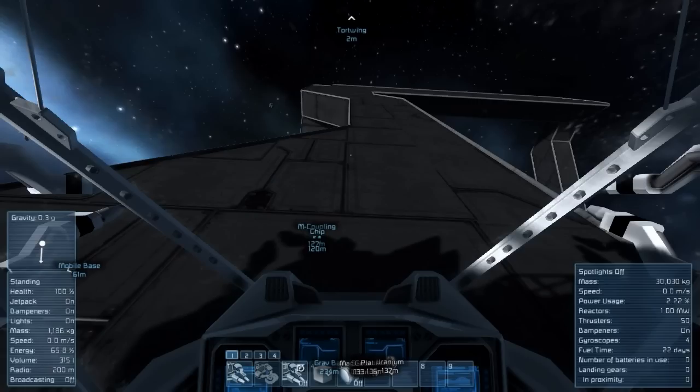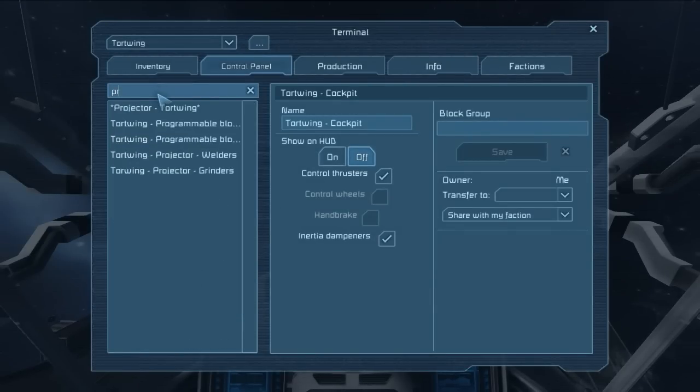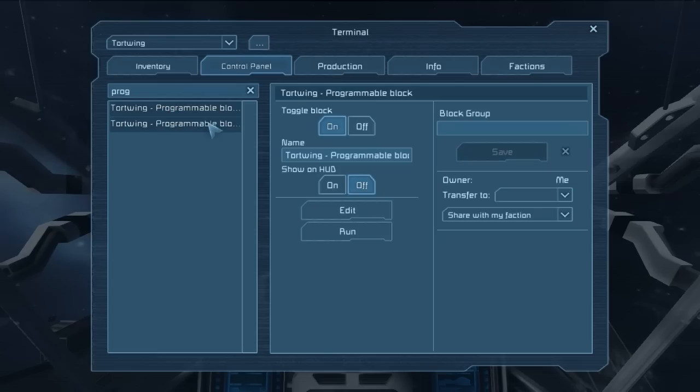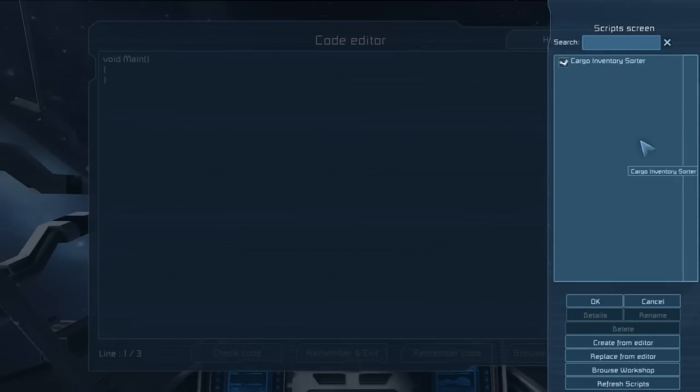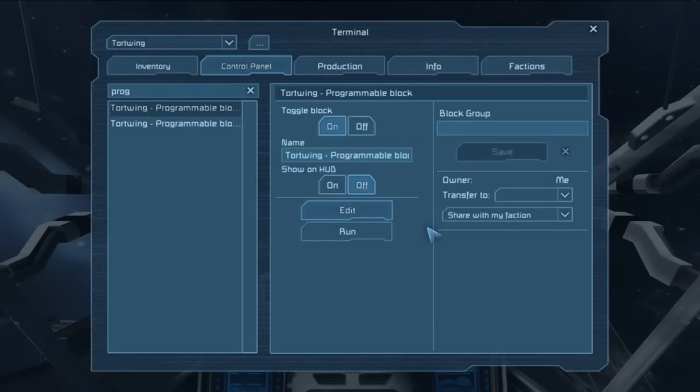Let's go ahead and look at Tortwing. He has two sensors and two programming blocks, which I'm not actually going to use right now. The reason I did two is because I don't program. Someone mentioned you could get away with one by creating a whole thing that could execute other programs - I don't know how to do that. I see this as being more within my capability. I'm likely just going to load up a program of some kind and manually execute it.